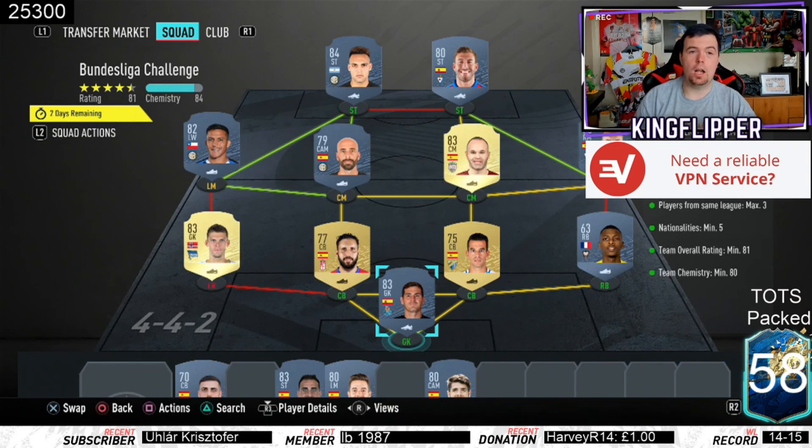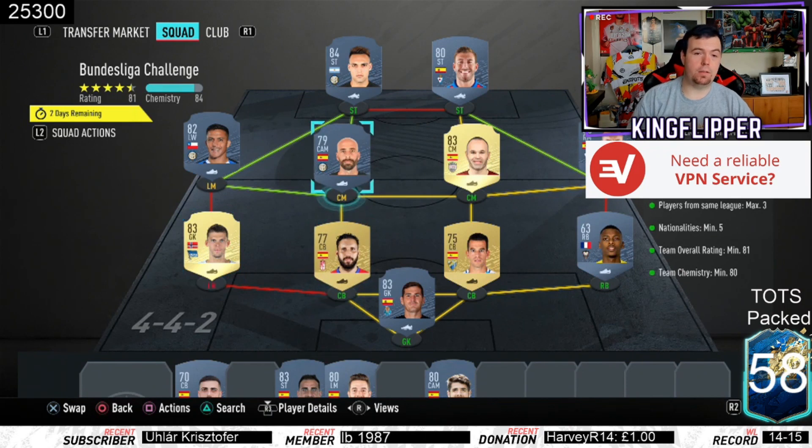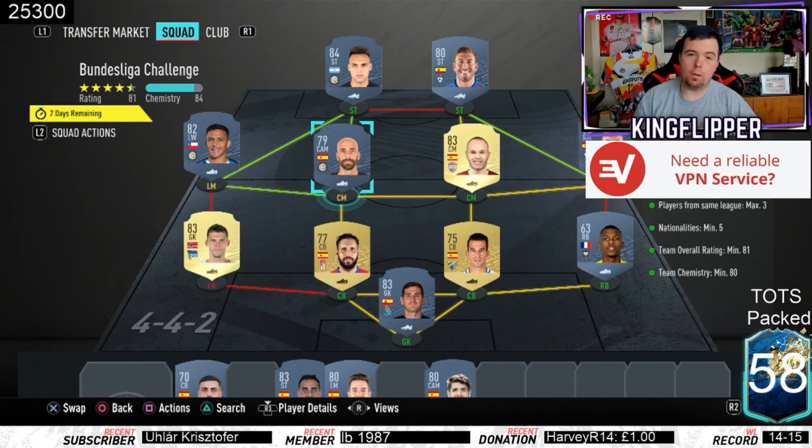The Bundesliga challenge requirements: you do need one Bundesliga player. Jarstein is the cheapest 83-rated player from the Bundesliga at the moment. Players from one club is a minimum of three - these are Valero, Martinez and Sanchez from Inter in the Italian league, easy to go for and quite cheap. Martinez is one of the cheapest 84-rated, that's why I've gone for him.